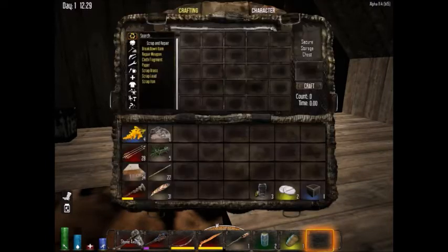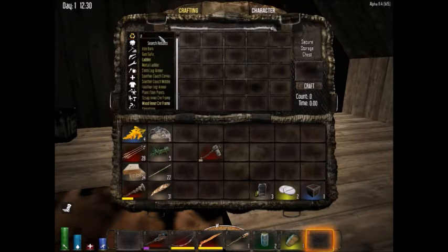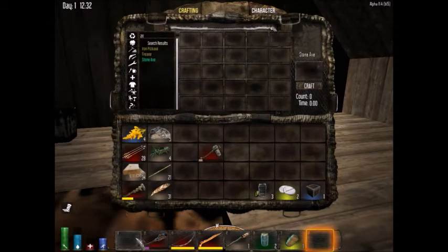I'm gonna go ahead and fix my stone axe — wait, what level is this? It's level one. I'm not even gonna try to fix it, I'll just make another one. Hey, is PvP on? No, PvP is off. Are you sure? No, I'm not sure. Hey, a quality 74 — that's not bad actually.